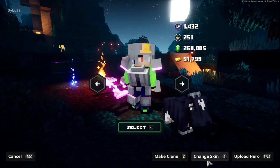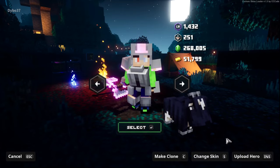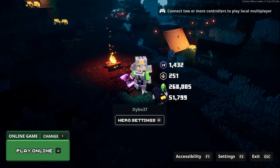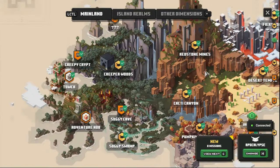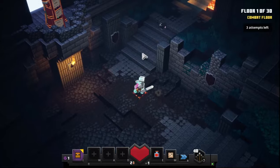The first thing you want to do is go here, return to main menu, then select hero — upload a hero. The reason we're doing this is because there's a chance your character will get corrupted, so make sure to upload your hero before you do this glitch. Then head back to camp, go to tower, and start your tower run.